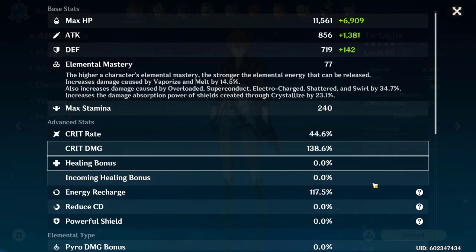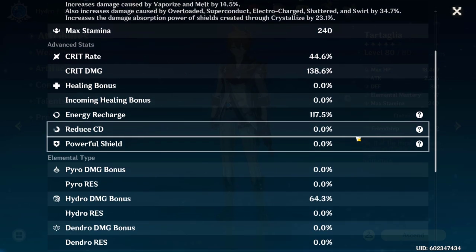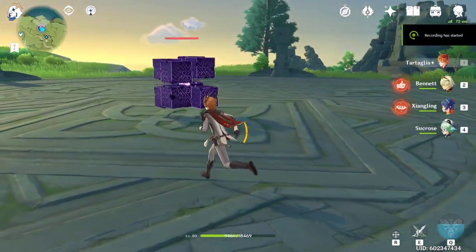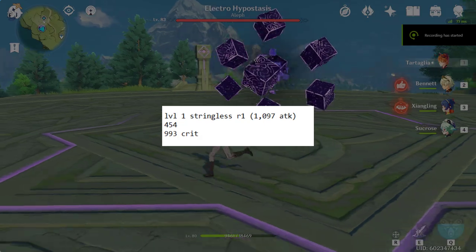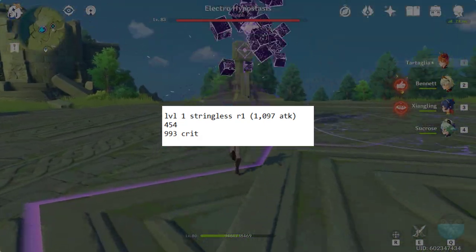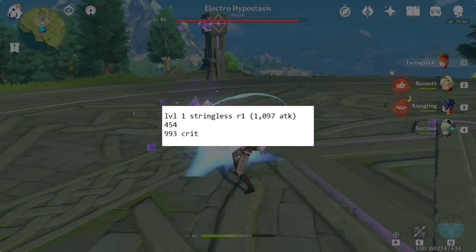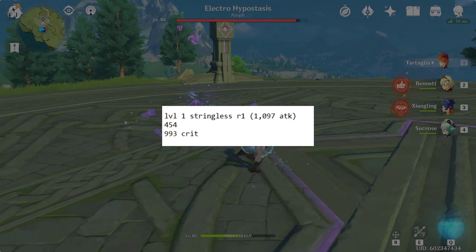I use this Noblesse Feather and Flower, this Gladiator Timepiece, this Hydro Damage Bonus Goblet, and this Gladiator Helmet. This is what my stats look like, but keep in mind that when I use the Harp, my crit damage is going to go up by 20% and my crit rate as well. The first test is a level 1 non-refined Stringless — I got 454 damage for a normal attack and 993 damage for a crit. As for the passive, it doesn't increase the damage of your actual melee stance, only the little AoE when you transform and your ultimate.